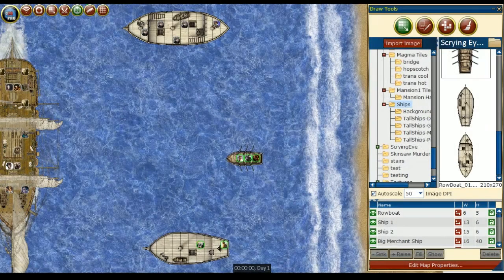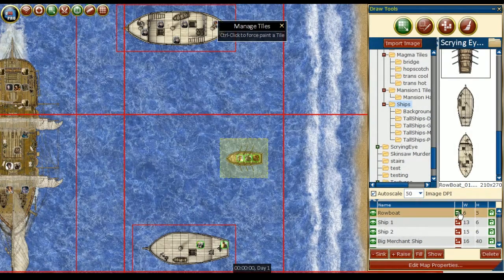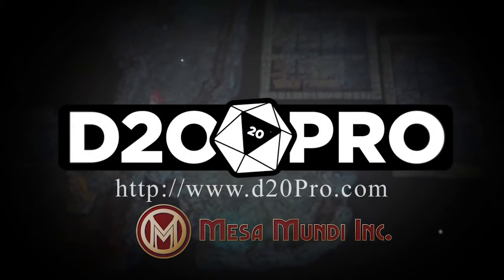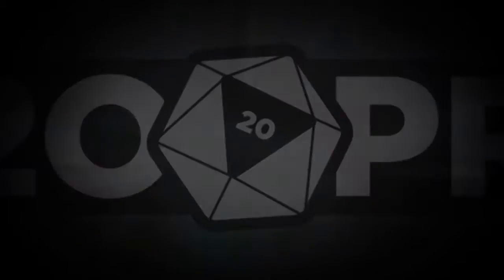Have land or sea transportation in your game? There's a sticky tile for that. This allows you to make any creature on the tile move or rotate with the tile. We simply click on the sticky tile button, and all the creatures on the tile will move with it. This has been a D20 Pro video tutorial. For more information, visit us online at d20pro.com.